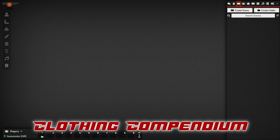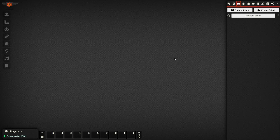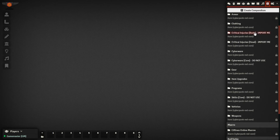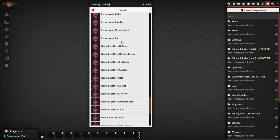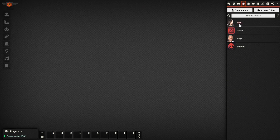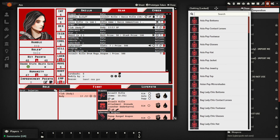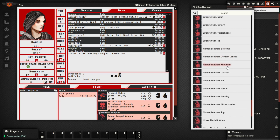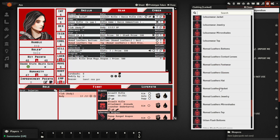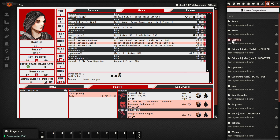A shout out to community member 'aaronone23' who has provided clothing data that we've now added as a clothing companion pack. This includes a couple of examples from the core rulebook in terms of different clothing types. With a character like Ava, you can see the option to have clothing items. Opening the companion pack, you can find items such as bottoms, contact lenses, footwear, glasses, a hat, jacket, and jewelry. We can give her tops, bottoms, and a nice leather jacket. This is useful for roleplay purposes to track what your character is wearing.